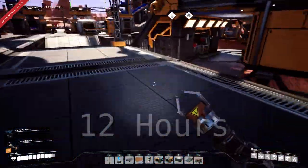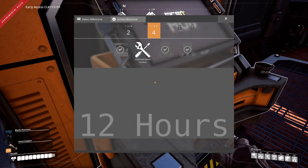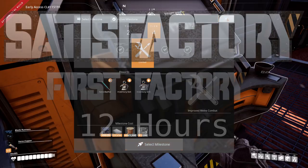Where are we at on hub tier? So 12 hours and change, I'm working on unlocking tier 4. I've got some of tier 4, most of tier 4 still locked. Just needed some wire and cable.